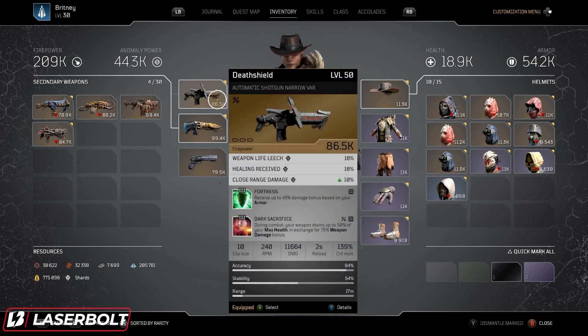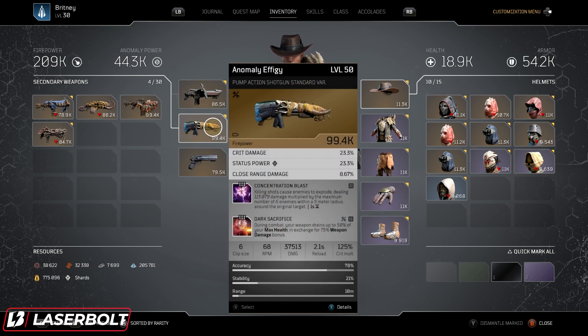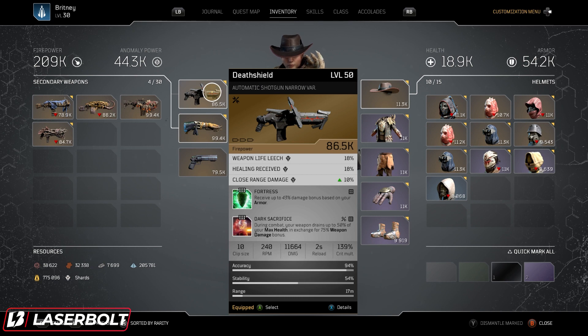The complete idea of this build is to do as much close range damage as possible and use your abilities to boost that damage even further. The main weapon we're running, which you can see in the gameplay, is the Dead Shield. Dead Shield is really important because it comes with Fortress, and the mod we're putting on it is called Dark Sacrifice — during combat, your weapon drains up to 50% of your max health in exchange for 75% weapon damage. That's where you see me killing elites super fast. You could alternatively run Anomaly Effigy with Concentration Blast and Dark Sacrifice, but I prefer Dead Shield with Fortress. If you need help finding a Dead Shield, hit me up on stream.